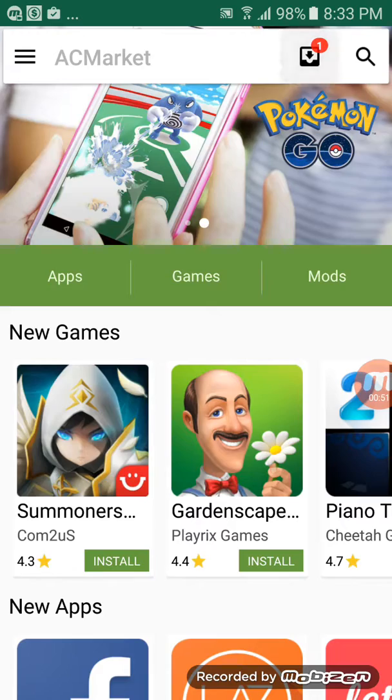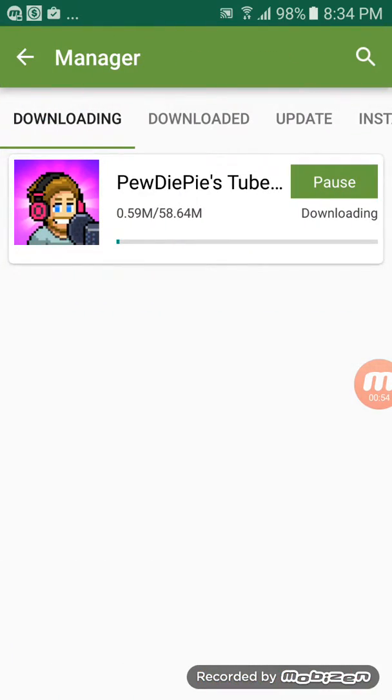First, enable unknown sources, and then you're done. You can load any game — like I'm loading PewDiePie Tuber Simulator.